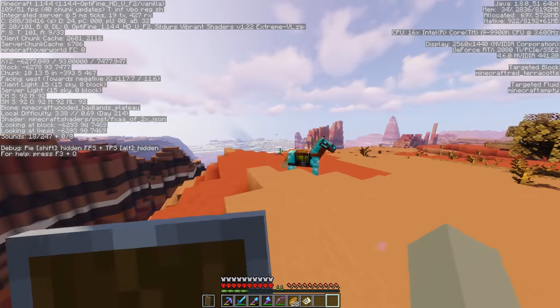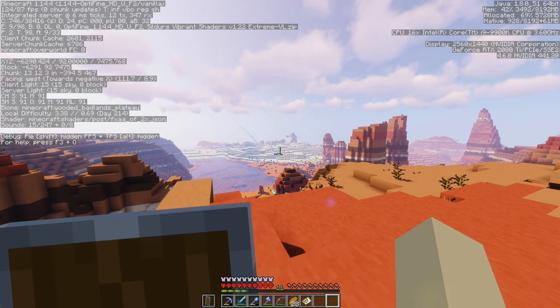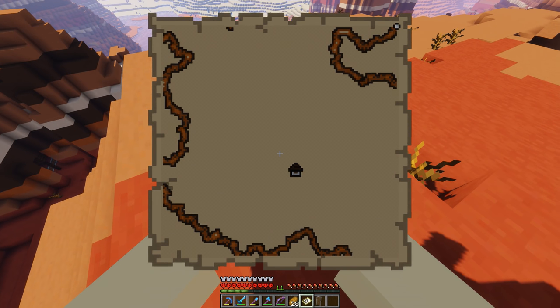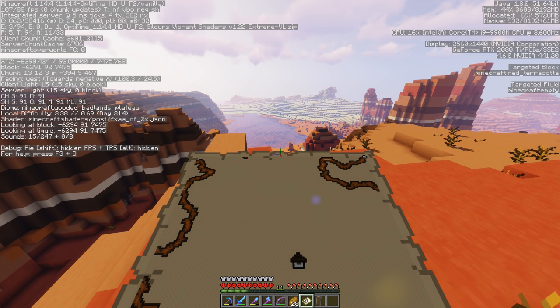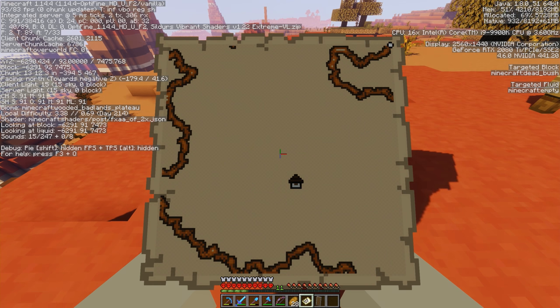Anyways, I've been in this Mesa biome up here for quite a while. There's another desert over there. You can see my XYZ right now — it's crazy. We're at negative 6290 and Z is 74-75. If I look at the actual map itself, I get rid of the shield and pull up the big map — yeah, I'm still in the top right corner. I wouldn't be surprised if I hit negative 10,000 and regular 10,000 for Z.